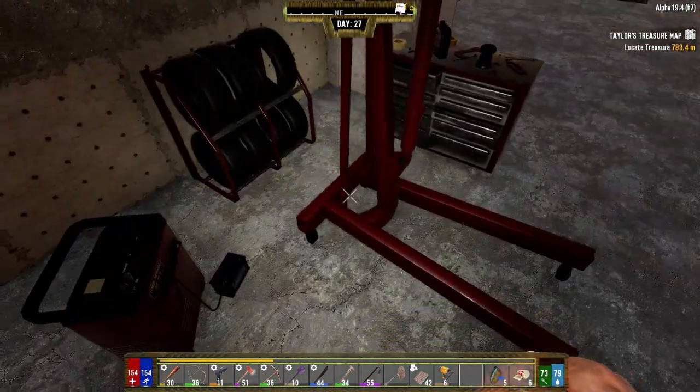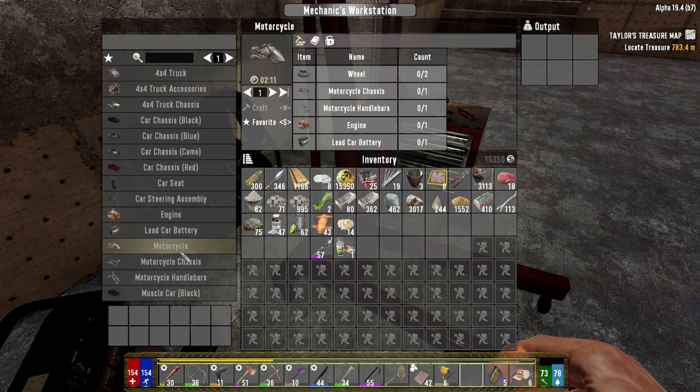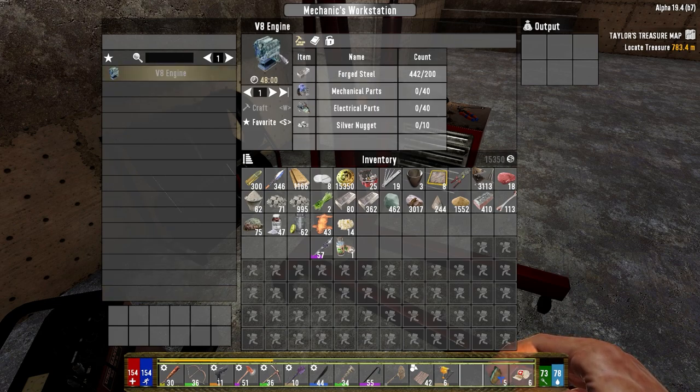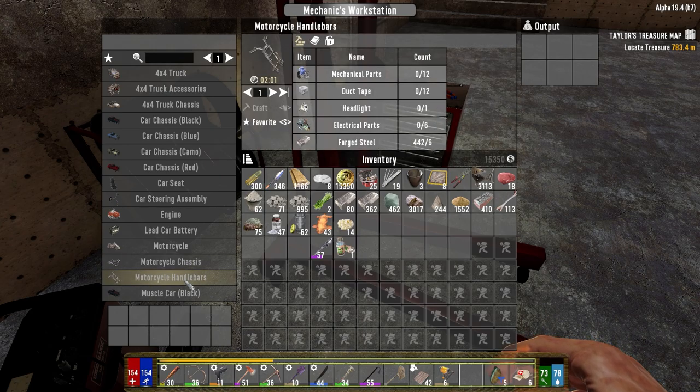We definitely need to rethink some of this. I know you can set up motion sensors to trigger doors to open when they spot zombies — you can choose which one it's going to be. We got way too much time to wait for that. Let's set up the mechanic station — it's cheap so we'll put it down here. That's just straight-up forged steel, mechanical parts, and headlights — wow, that's pretty simple to make. Camo or black? Let's look at the motorbike — motorcycle chassis.